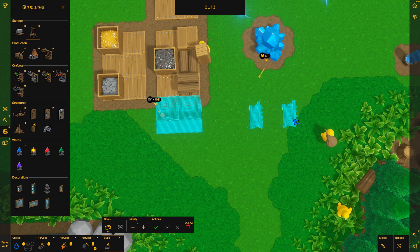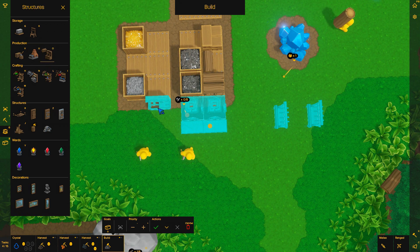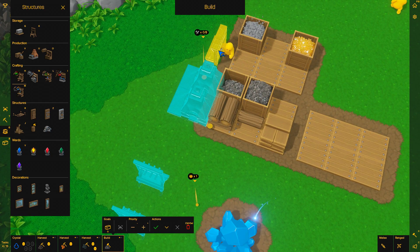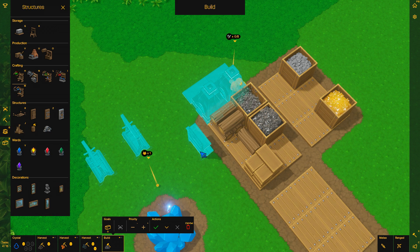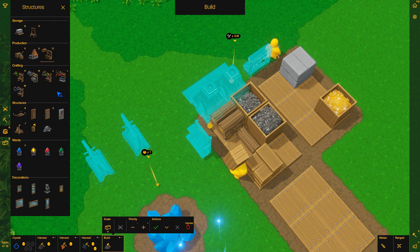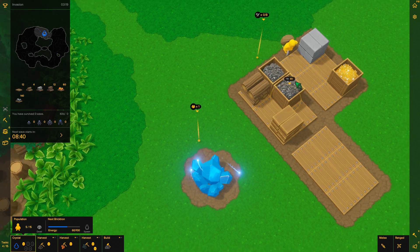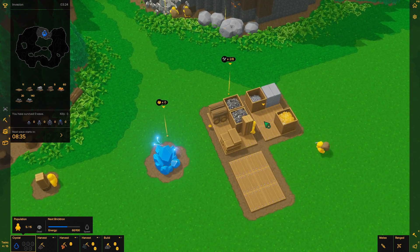Let me get some of this other stuff set up. We're going to need a loom — we'll get a loom over here. We'll get a workbench right here. I'm going to rotate that. I usually have them facing like this, although I guess it doesn't matter. Since they're facing out, they can easily walk the stuff to the weapons rack instead of walking around it — I guess it ends up being the same. Fingers crossed that they decide to finish one furnace before starting the other.